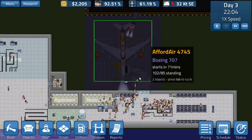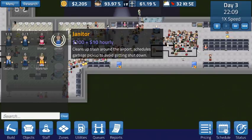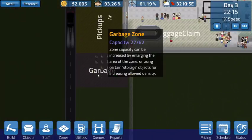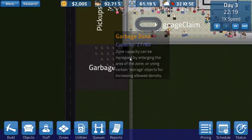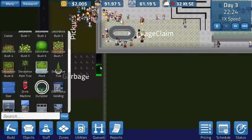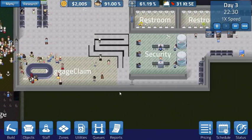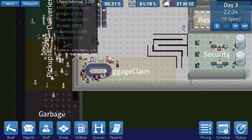We got these guys getting on the plane. This guy's getting off. I really do need to hire another janitor - this place is getting trashed. We're going to get another janitor. I don't think they're too super expensive - $10 an hour, I think we can handle one more. Look at all the garbage out there. I'm going to expand this garbage zone down, give it a little more room, and probably add some more dumpsters once I have the money. They're kind of expensive - $2,000 - that would leave me with $5. I can wait on that. Probably need to get a second baggage claim in here too.